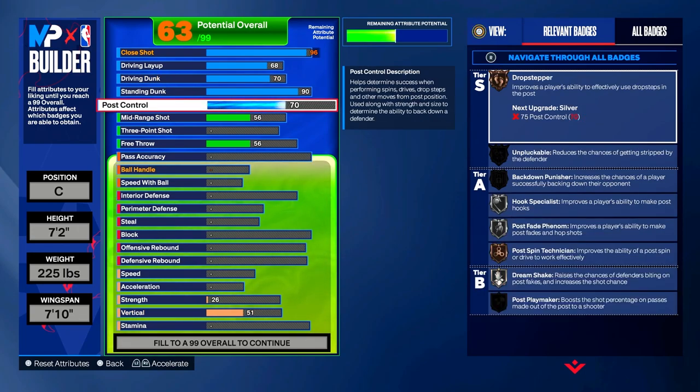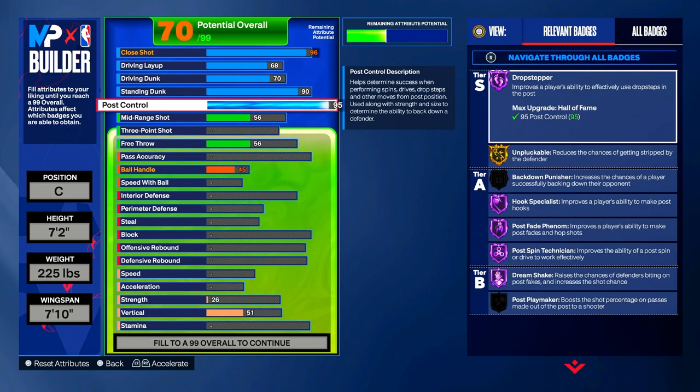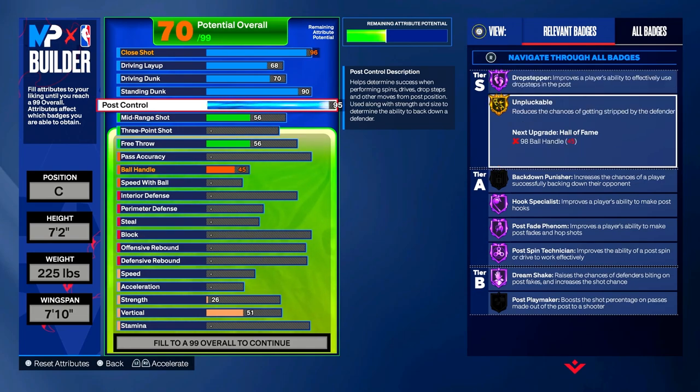Post Control: drive it up to a 95. You get all these Hall of Fame badges. Drop Stepper on Hall of Fame improves a player's ability to use drop steps in the post. Unpluckable on gold reduces chances of getting stripped — 10 out of 10, highly recommend. Hook Specialist improves post hooks. Post Fade Phenom on Hall of Fame improves post fades and hop shots. Post Spin Technician on Hall of Fame improves the ability of a post spin or drive — 10 out of 10. Dream Shake on Hall of Fame raises the chances of defenders biting on post fakes and increases shot chance. Dream Shake is OD, which is why post control is at 95.